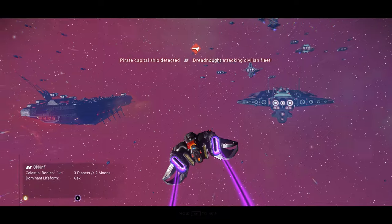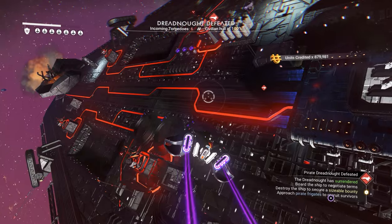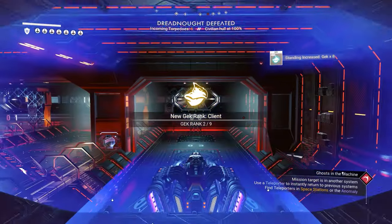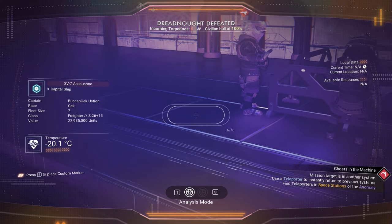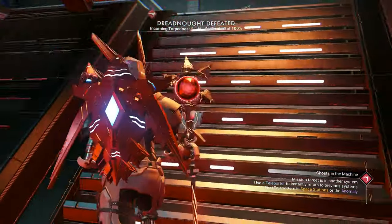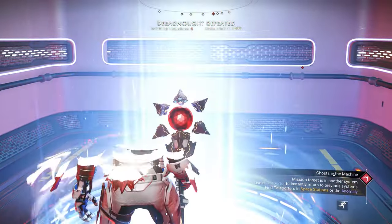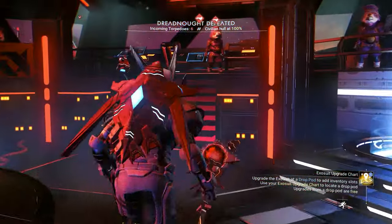Do the same thing until the Pirate Freighter invites you over. This time the class will change — and it's S-Class! We got S-Class on the second try. If the freighter doesn't have S-Class, just reload the restore point and do the same thing until you get it. You can get it on the first try, or it might take 20 tries — it's just random luck.